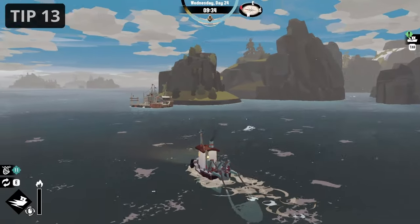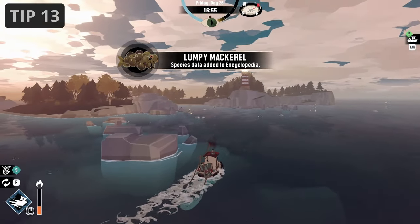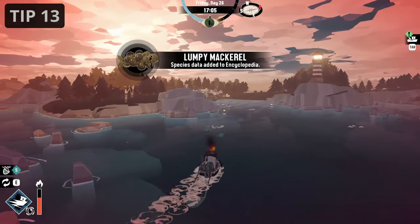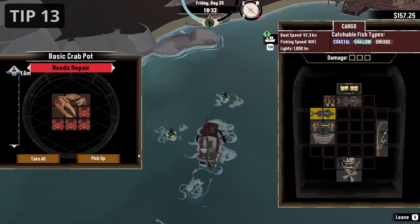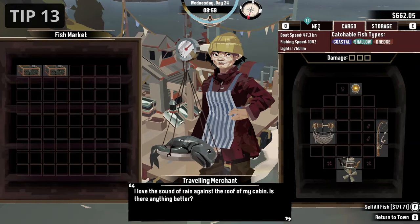Use crab pots and nets. If you find yourself with money problems, the easiest way to get rid of them is by placing crab pots and using nets on your boat. Every now and then you have to repair them, but the passive income they generate should be enough to quickly have more money than you can spend.